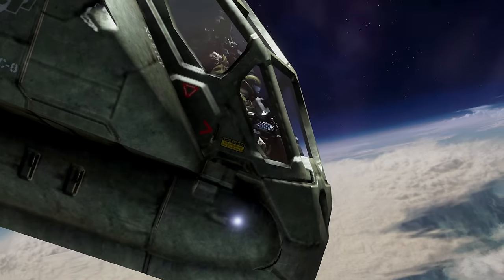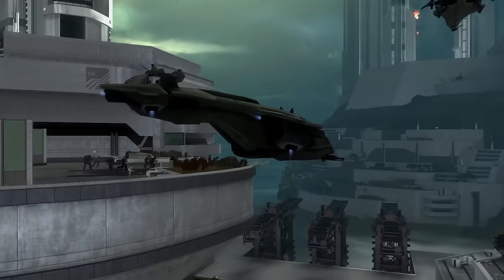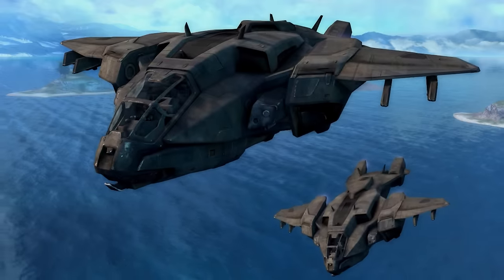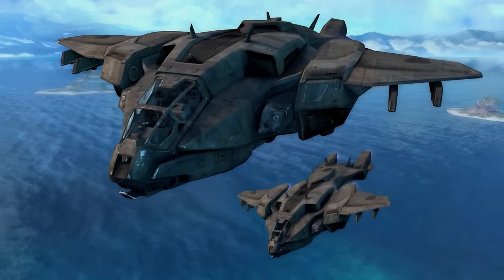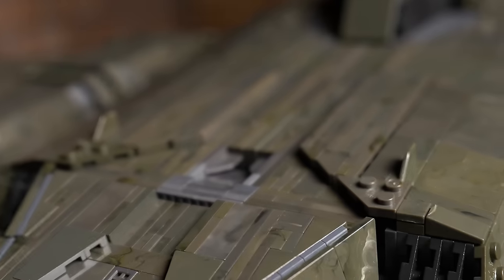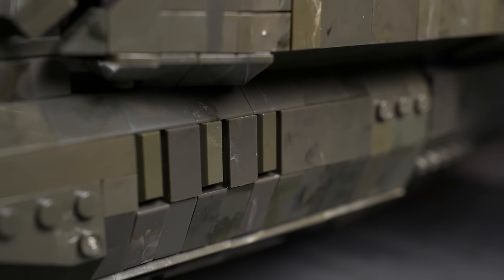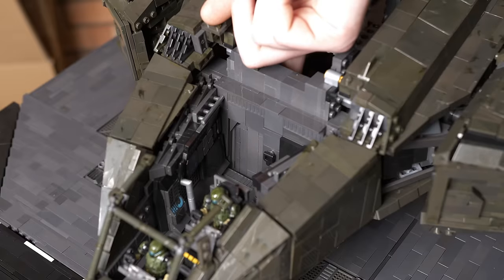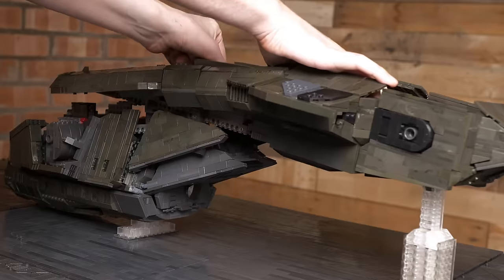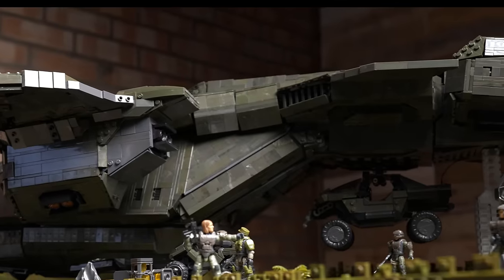It's the workhorse of the UNSC that drops you in, keeps you supplied, and extracts you from the fight. It's in every single Halo campaign without fail. So I've set out to honour this iconic dropship in brick form by creating a detailed, fully scaled version of the Pelican, packed with as many features as possible. Now this thing is big, so we've got a lot to cover — get comfy and let's dive in.